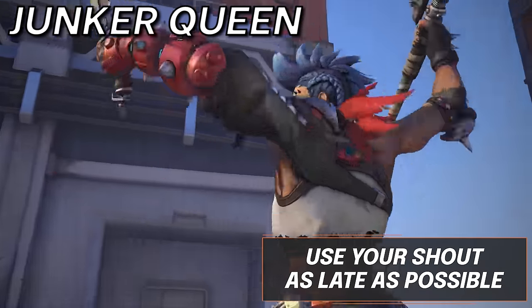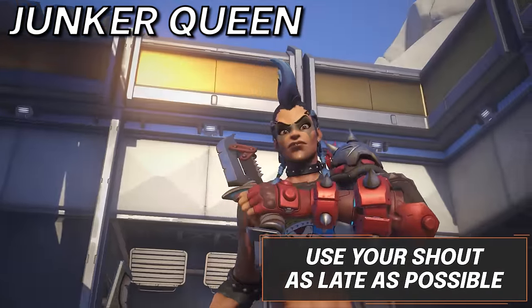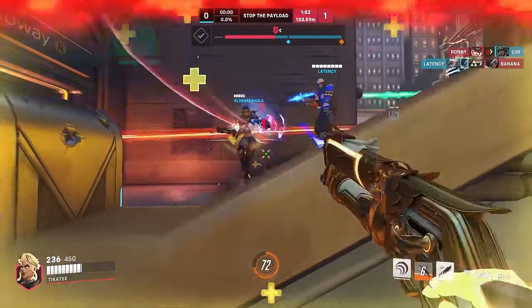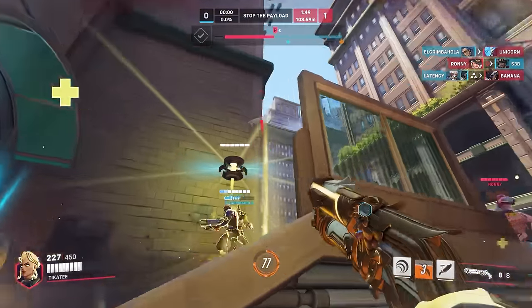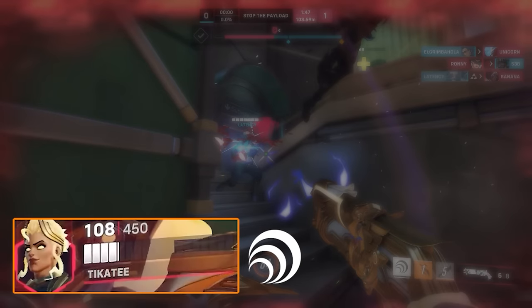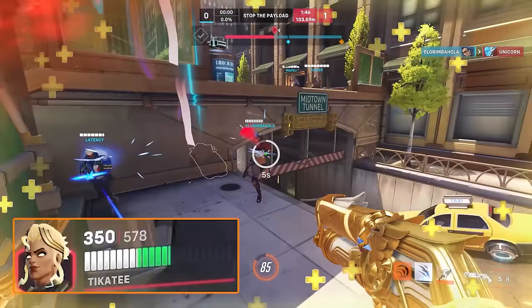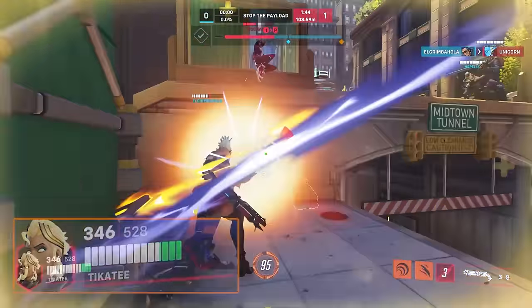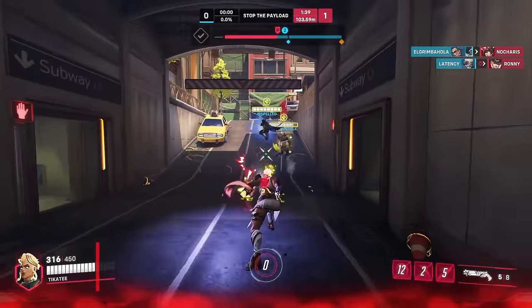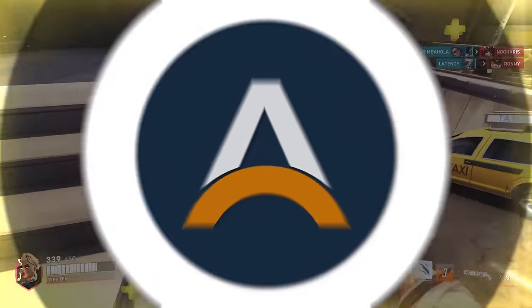Last for the tanks, we have Junker Queen, and for her you're going to want to use your Shout as late as possible. Now that does sound counterintuitive — your Shout gives you some health and a speed boost, both of which help you get into the brawl. However, it has such a long cooldown, so you don't really want to risk wasting a single second of its uptime. Try to find your way into battles without the use of Shout, and then use it when you already have enemies so low on health they run away in fear.